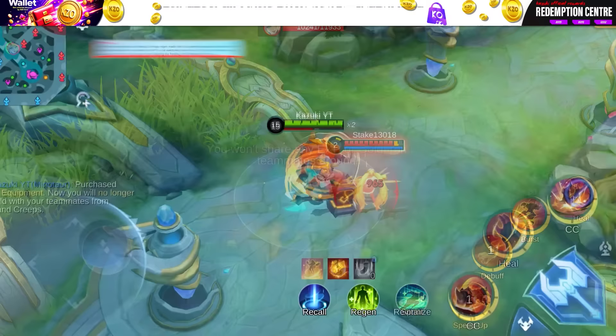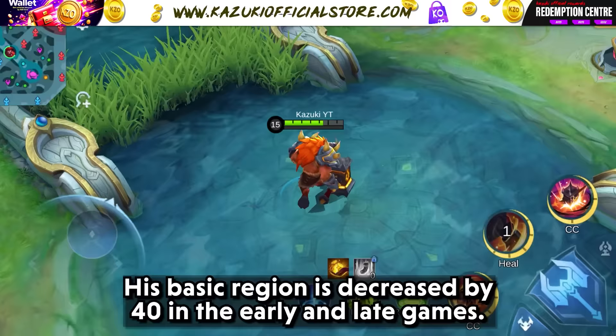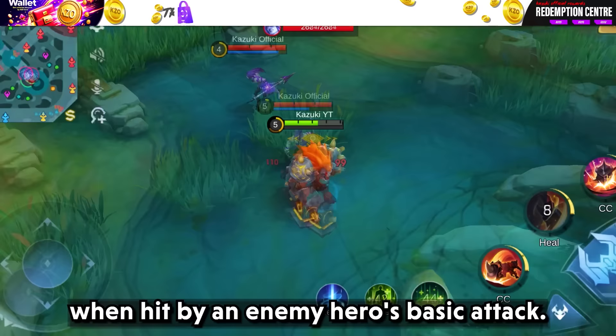Next up is Minotaur with his overall nerf. Skill 2's basic attack and HP regen are reduced significantly, making him less formidable against multi-hit basic attacks. His basic regen is decreased by 40 in both early and late game, and the magic power bonus has also been reduced by 40. He now recovers HP equal to 200–450 plus 100% of total magic power when hit by an enemy hero's basic attack.